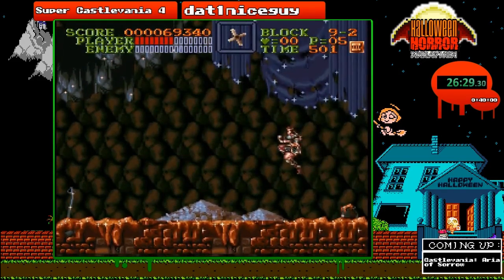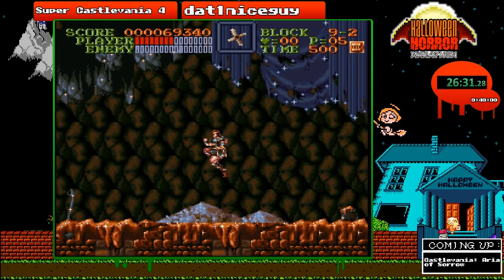Alright, that was an okay fight. And that's going to be it for stage 9. On to the second-to-last stage — stage A, the clock tower stage. It cannot be a Castlevania game without a clock tower level.